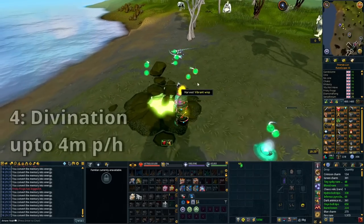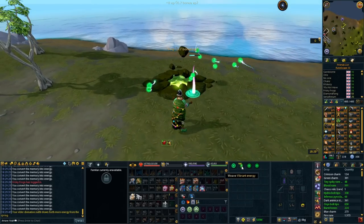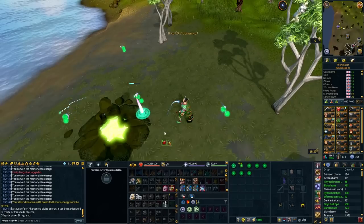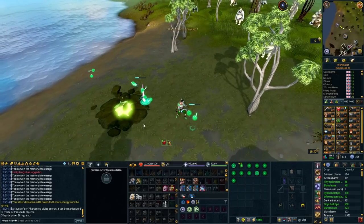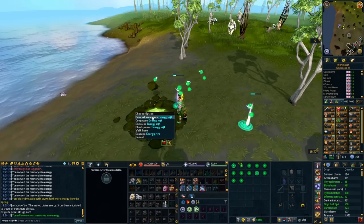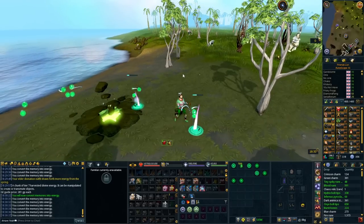This next method requires level 60 Divination, but level 75 is better for gathering energies. We're gathering energies from the vibrant wisps. Vibrant energy is worth 281gp and is valuable because you use it to create signs of the porter, which people use with the Grace of the Elves to AFK more content. Come here, gather all the memories you can, keep the energy, and configure your rift to convert everything into just energy — not bonus XP. You only get one XP per conversion but you will get the energy.